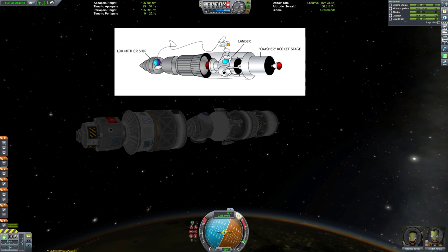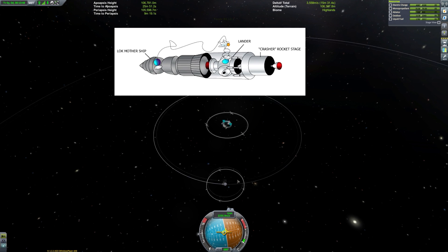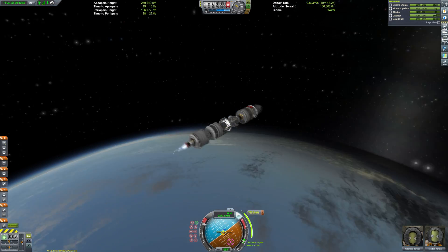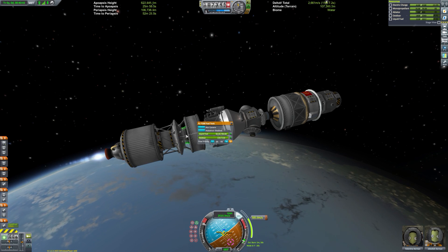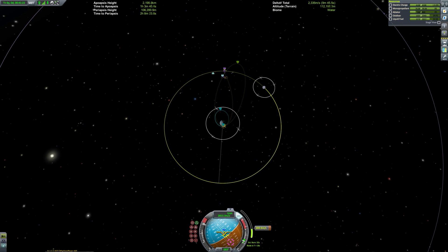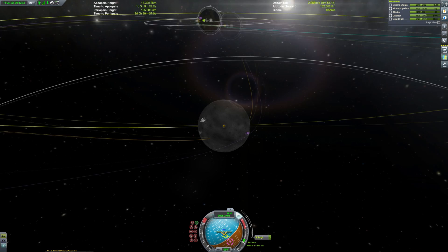Here we can have a good look at the actual payload: the lander is sitting in the middle and we have our orbital command module at the front. I'll skip the maneuver node setup and cut straight to the Kerbin-to-Mun transfer burn. There was a small mistake on my part — I didn't use quite enough fuel for that transfer stage — but I had too much in the stage above it, so I just pumped some fuel into the main transfer stage tanks. If you download this craft file, you'll need to do that — it's very simple.